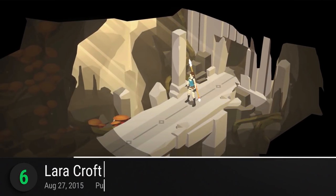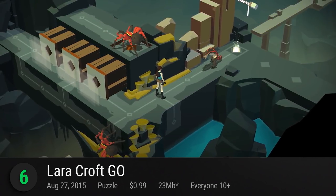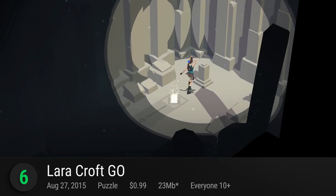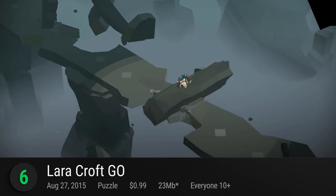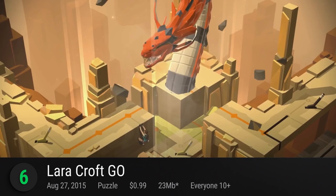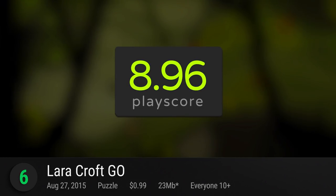For number 6, we have Lara Croft Go. Just like most of Square Enix's Go games, this is a turn-based puzzle spin-off of Lara Croft's adventure. Explore ruins of an ancient civilization, uncover secrets, and face deadly challenges to solve the mystery of the Queen of Venom. It has a PlayScore of 8.96.